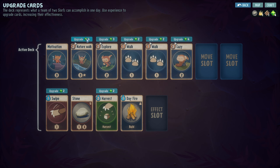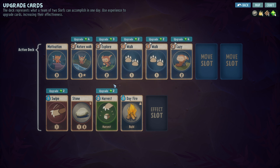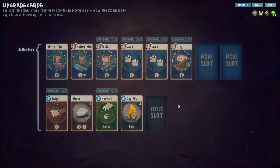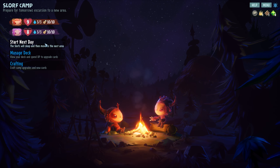Four XP - how does nature walk improve? Nature hike: give sloth three actions plus two actions for each adjacent tree and water tile. That is a lot of actions if you spawn next to some water. We could upgrade swipe and harvest and have them both be improved, but you know what, I'm gonna go all in on nature walk and just hope that we have maps that have water on them. Let's go to our next day.